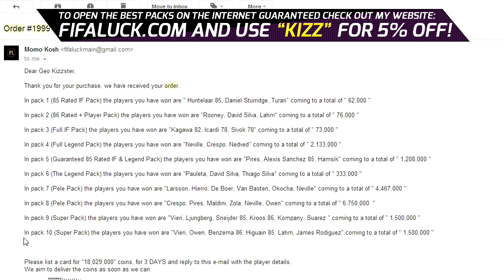Now in the last pack, pack 10, another super pack — we've got Vieri, Owen, Inform Benzema, Inform Higuain, Lahm and James Rodriguez for a total of 1.5 million coins. What a pack. And all together I have won 18 million coins — that is a lot of coins. 18 mil!